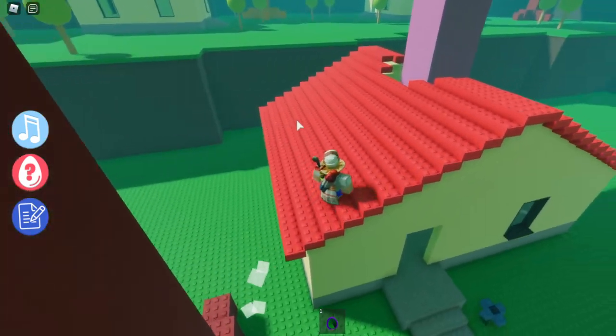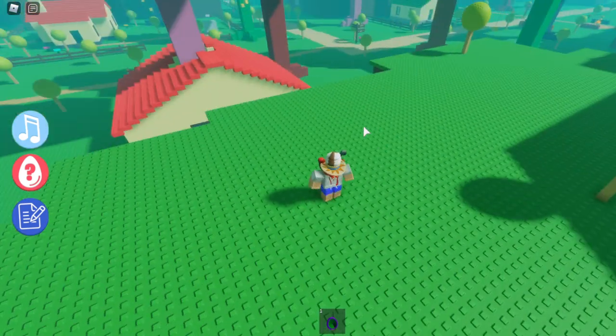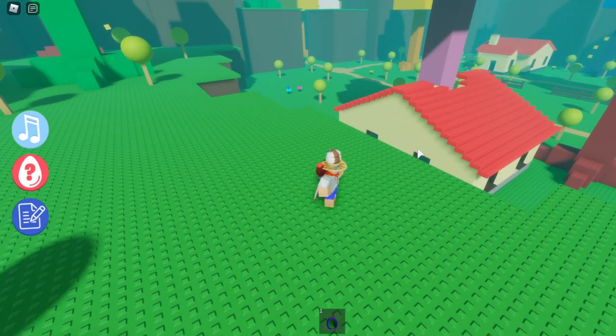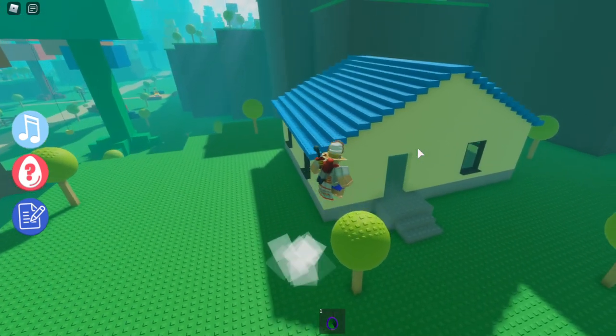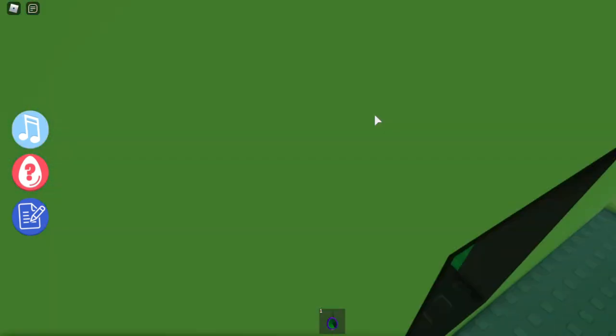Once you reach the red house, double jump on top of it, then double jump and dive onto the hill right behind it. From the spawn point: go on the road, turn left, find the red house, double jump on the house, then double jump and dive onto the hill behind it. Then double jump onto the blue house and double jump and dive onto the hill behind that as well.